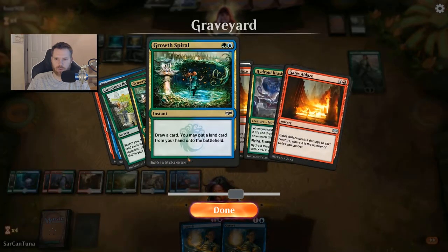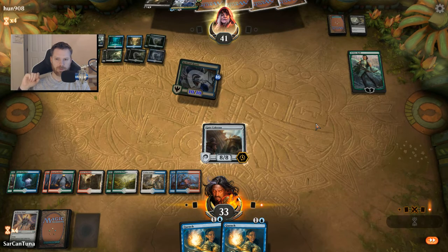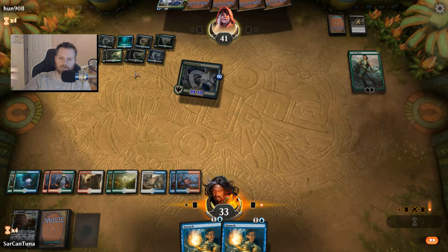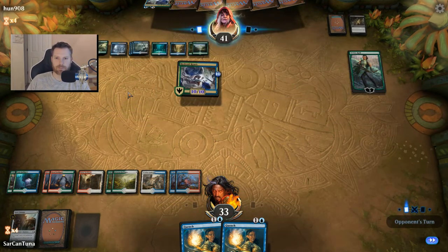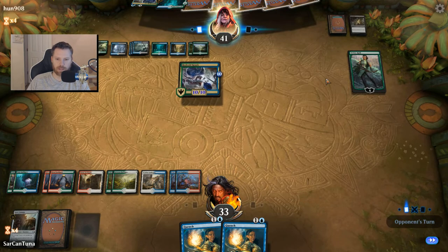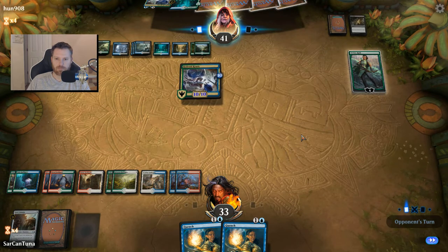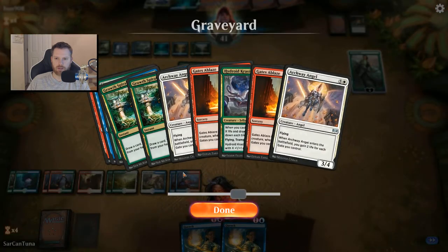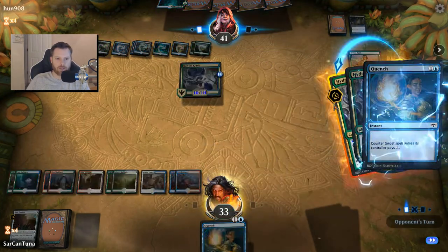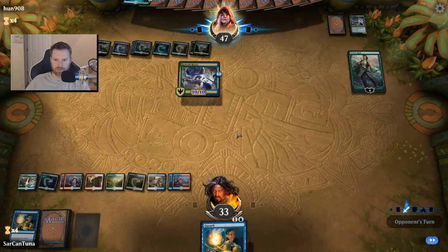I've only seen one Guild Summit this entire game — having more could be better. He's got a lot of mana because he did all that exploring early on and survived. I haven't even drawn a single Gatebreaker Ram yet. We're almost halfway through the deck. Now we're going to Quench his Krasis, which he can't pay for. He still gains the life and draws the cards, but he does not get a 13/13 Hydroid Krasis to go along with that 10/10.